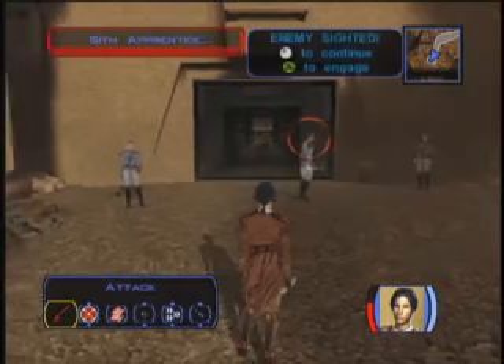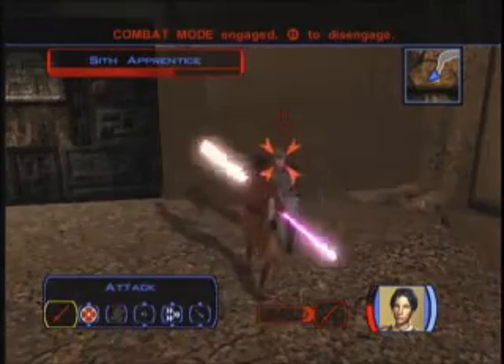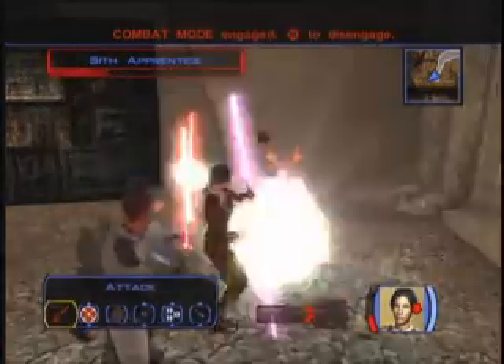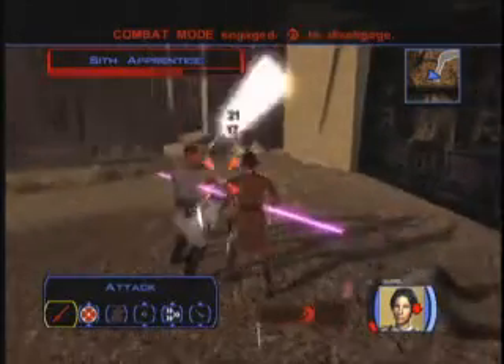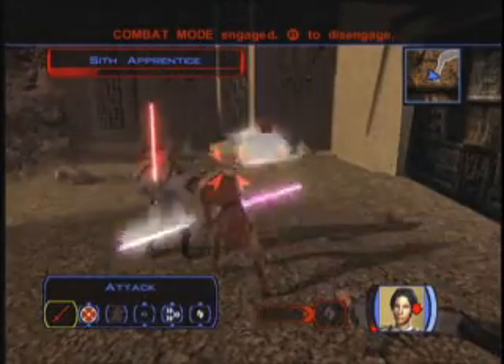The combat system will attack all nearby opponents, and you can sit back and watch what happens or take a more active role and pause at any time and issue orders. The combat is just one part of Knights of the Old Republic, and it's handled pretty well. It looks impressive, especially the lightsaber duels, and the 3rd edition style D&D rules actually do a pretty good job of making this feel like Star Wars.